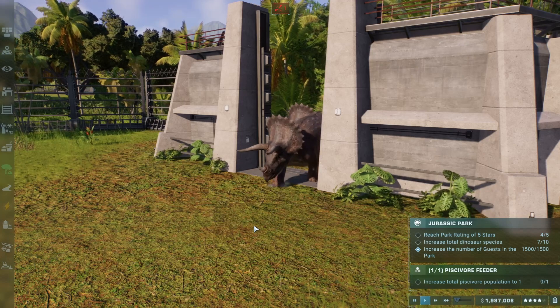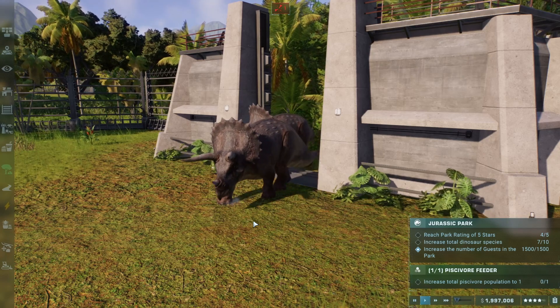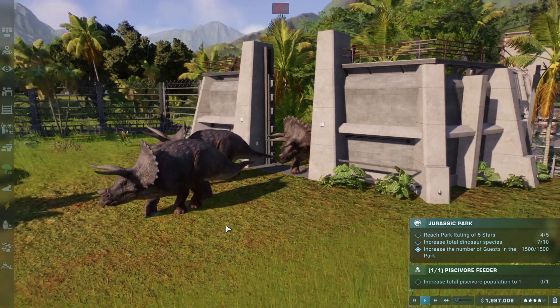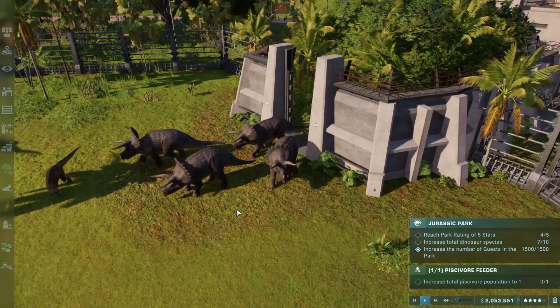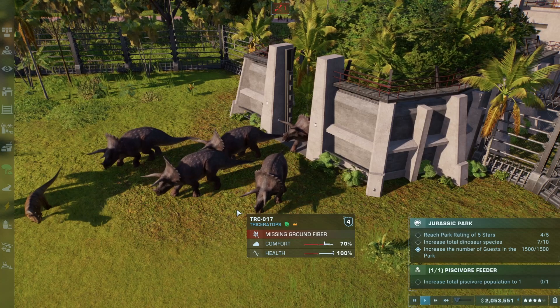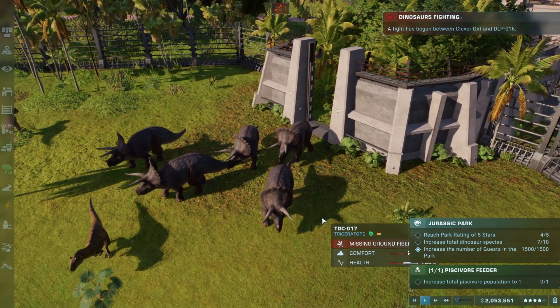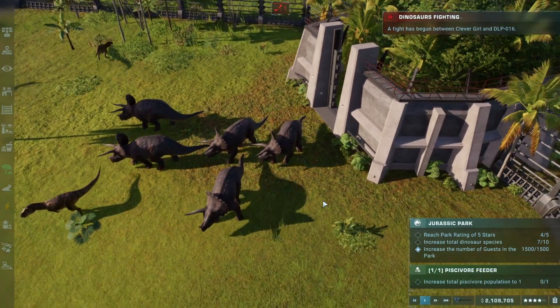Next up we have a herd of Triceratops coming in the armored herbivore category. These guys are heavyweights, but don't let their lumbering size make you think they are slower or less agile. They can jump around like a rhinoceros and with those spikes can actually pack quite a punch.